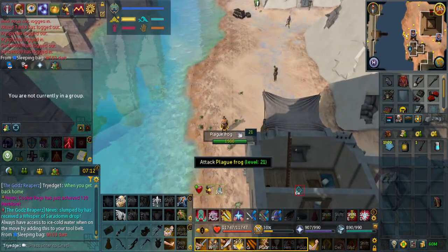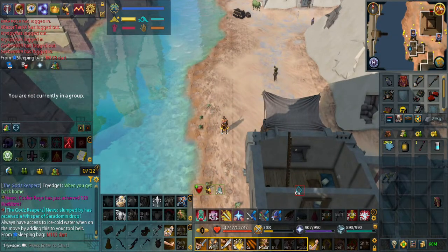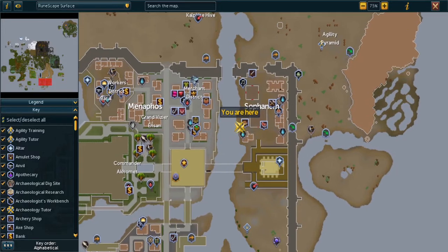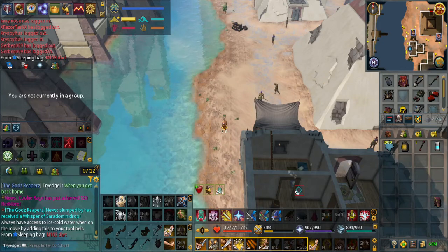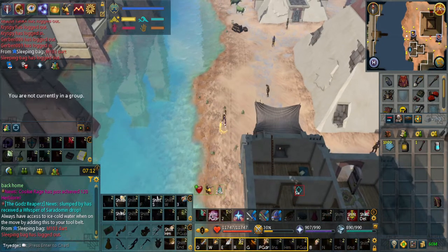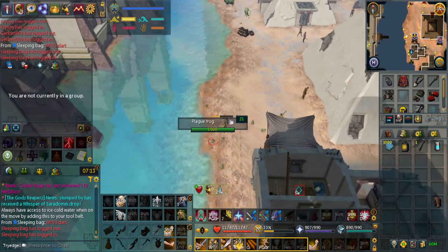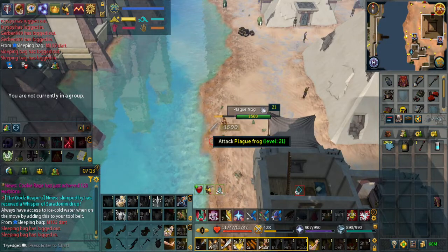The first NPC will be the Pled Frogs, and again this is in Sophanem at the middle-ish area at the west wall. When you go upstairs going down to the Sophanem Slayer Dungeon, it's right over here. Bladed Dive into a frog - and well, I missed, so we just have to kill these frogs as normal.